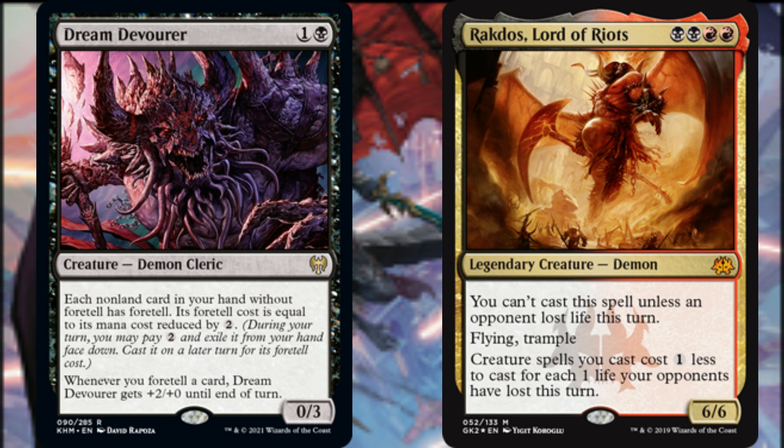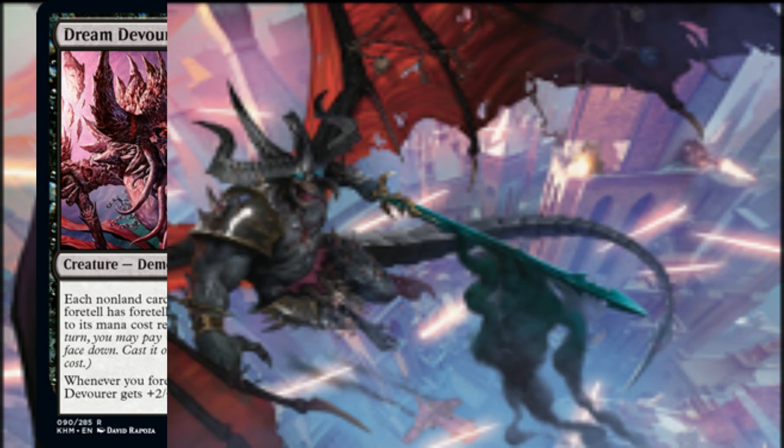Speaking of discounts, Rakdos, Lord of Riots, potentially offers a massive discount on the casting cost of our creature spells — they cost one less to cast for each one life our opponents have lost this turn. Imagine paying between one and three colored mana to cast some of the most powerful demons in Magic. The only hurdle is that we can't cast Rakdos unless an opponent lost life this turn, unless we find an alternative way to get him onto the battlefield.